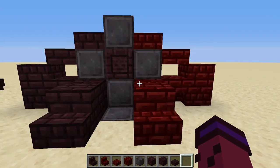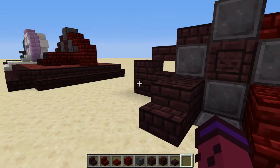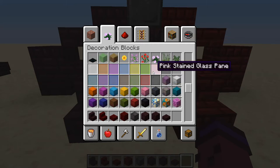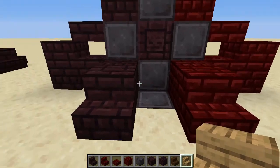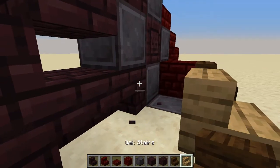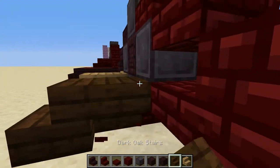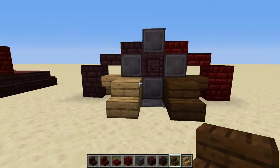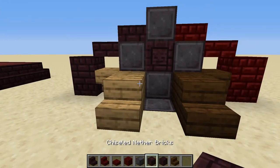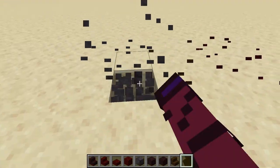Something else you can do is change up this design where you put two different opposing blocks that are kind of similar but different — and it doesn't even have to be nether brick. You could end up doing two different types of wood, for example. I grabbed dark oak and oak stairs, and you can see it still has that feeling of contrast. That's what really makes this build shine: the contrast between different colors. Two similar things that are different colors still shows that. Even though as builders we like to stay really smooth about it, sometimes you need to jar the eyes just to make it look better.